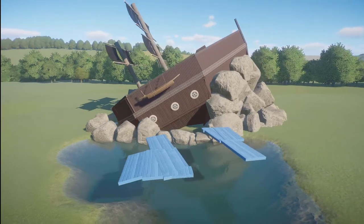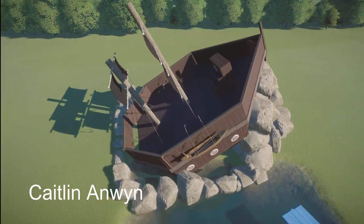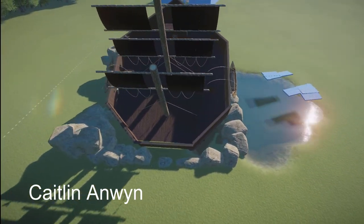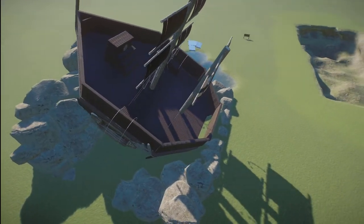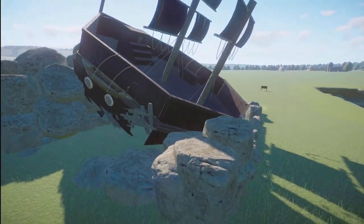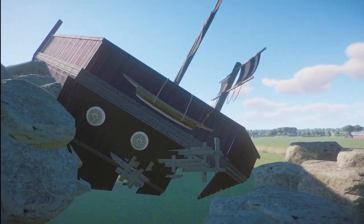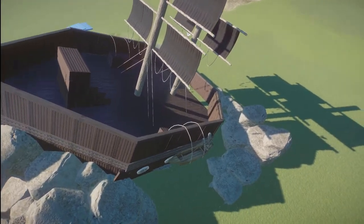Our next piece was made by Caitlin and Wayne. They call this sunken pirate ship and you can bring this into your zoo for right around $28,000. What a great pirate ship that has been crashed against all the rocks. Thank you so much for bringing this to the Steam Workshop page.